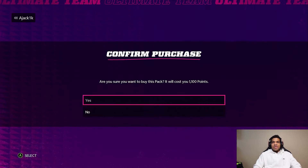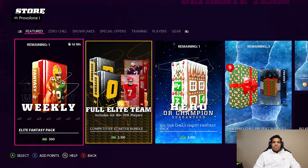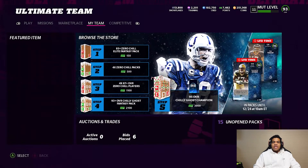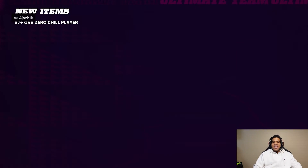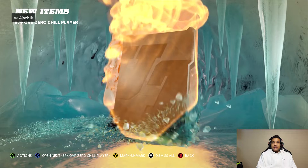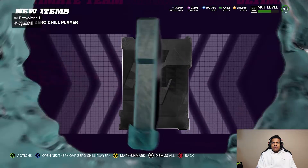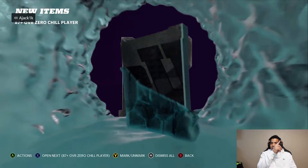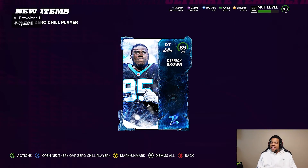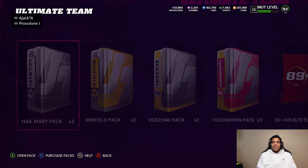Four times 87 overall Zero Chill players, 87 plus so we could get something interesting. Scrolling down — 87 Latavius Murray, nobody likes that card, keep it moving. Then 89 Taylor Rap again, we'll take that. On the top left corner my boy Provolone's in the headset and no, we do not have that Latavius Murray. Derrick Brown 89 — okay so we're pulling all 89s out of these 87 plus packs, that's good. Then an 87 Riley — as soon as I say that we get an 87, no moss no moss.